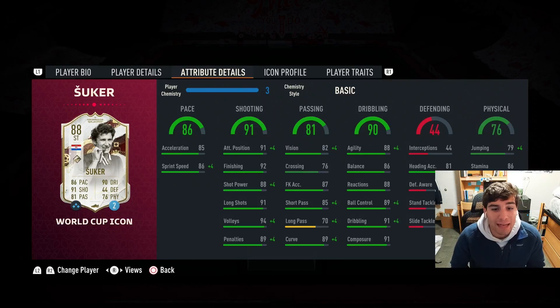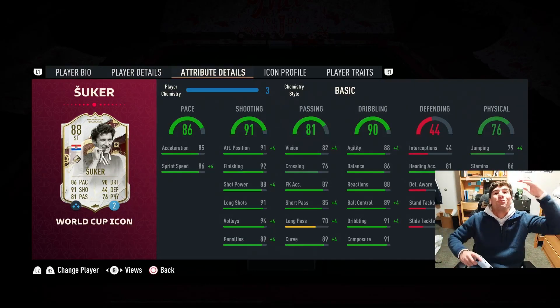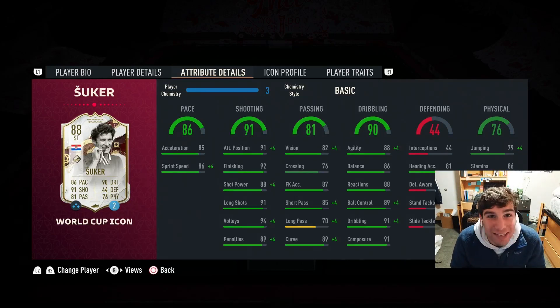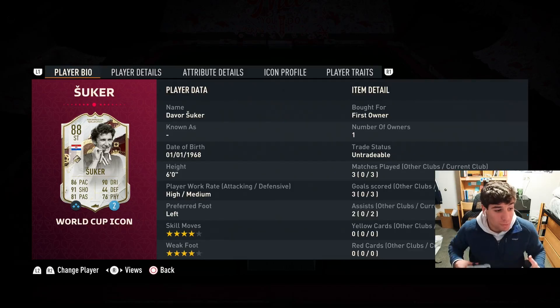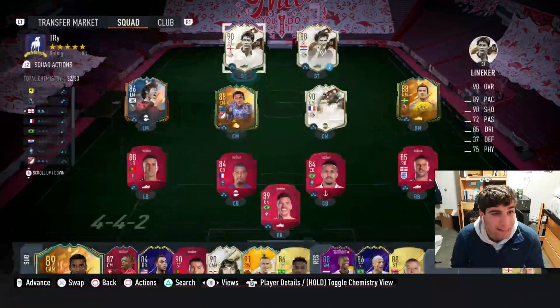Much better dribbling for Šuker: 88 agility, 86 balance, 89 ball control, 91 dribbling — you can definitely feel that in-game. Šuker is the more creative guy on the ball, but Lineker is going to run the channels, do the dirty work a number nine does, and bag you goals. We saw it time and time again — just goals through the middle of the field. I'm so happy with both of these cards. They really exceeded all my expectations, and they're cheap.